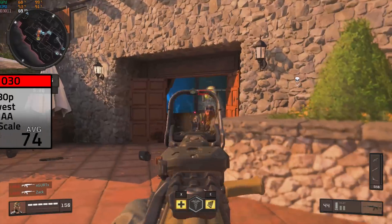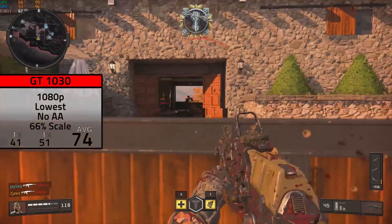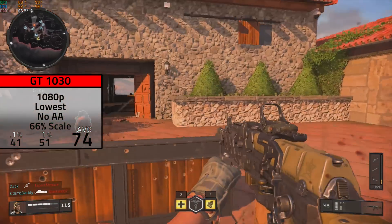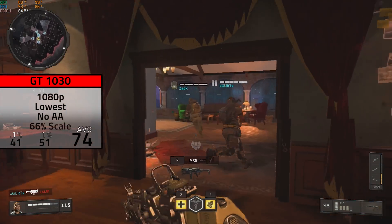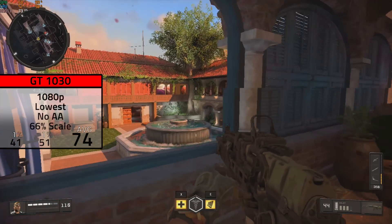The first card up was the GT 1030, and in 1080p with the lowest settings and a 66% resolution scale, I averaged a very solid 74 FPS. Keep in mind that you could definitely go down to 720p, but in my opinion keeping it in 1080p and dropping down the resolution scale looks much better.